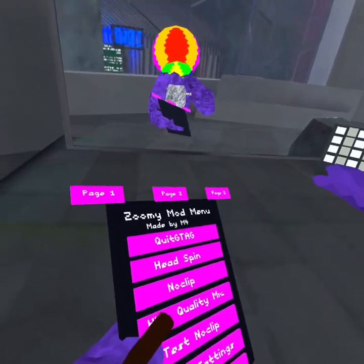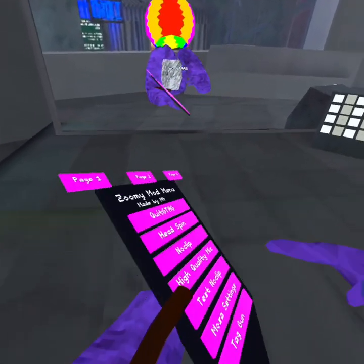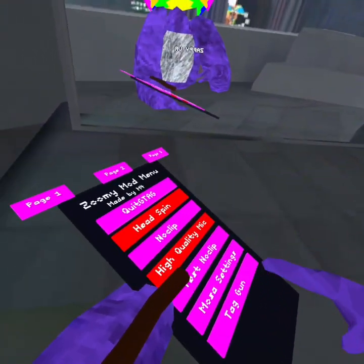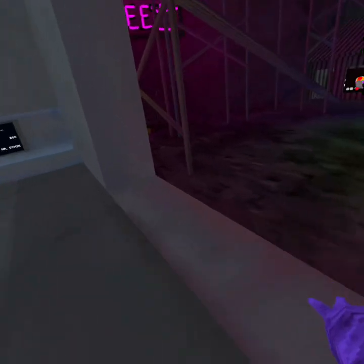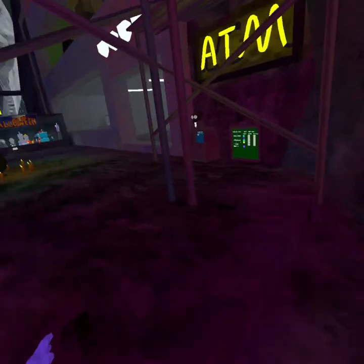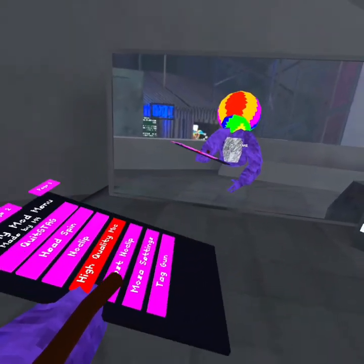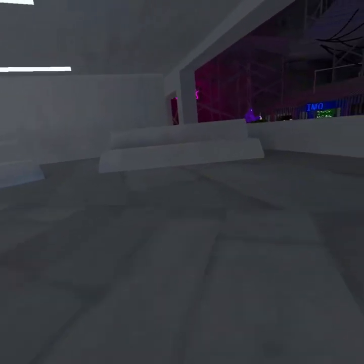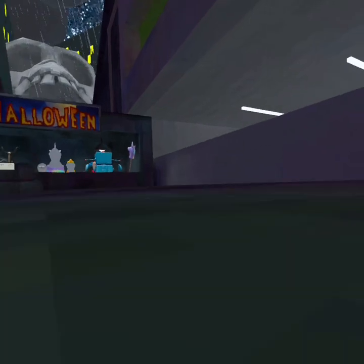Page two: Quit G-tag, which I'm not going to press. Headspin does not work — no buttons work for it. No Clip lets you no clip through things like walls in Stomp. High Quality Mic makes your mic really high quality. Thingy No Clip gives no clip in here, so you can no clip through windows.